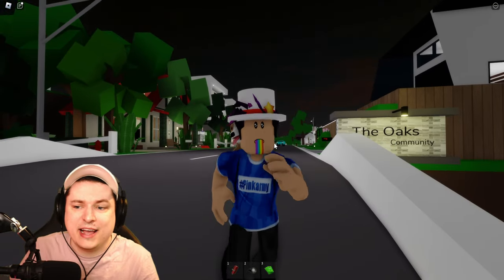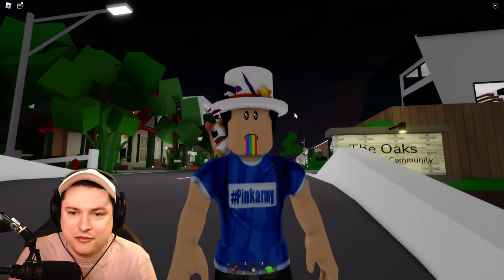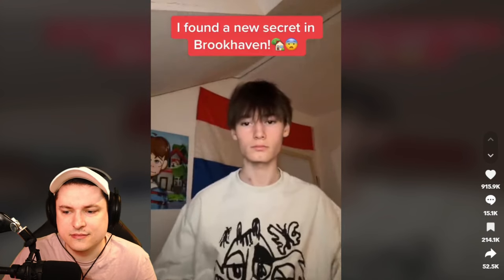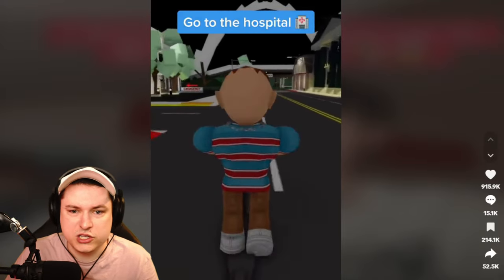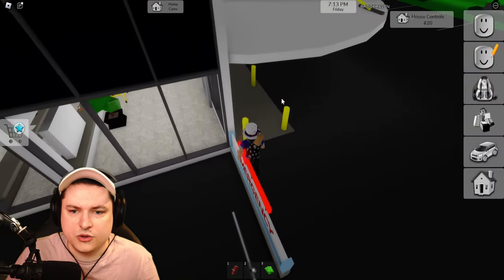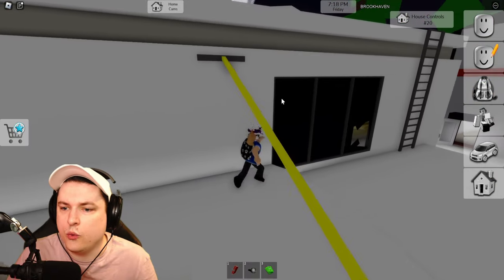Let's do one more TikTok hack. Some of these sadly are not working or are gone from the game. This guy is back again — he found a new secret in Brookhaven. Go to the hospital. We do a bit of parkour over here and then parkour on top, and then they say go through the window.